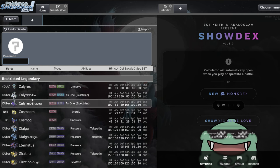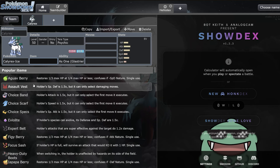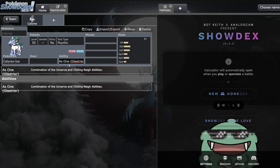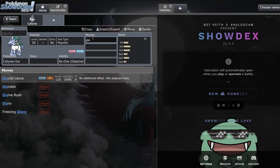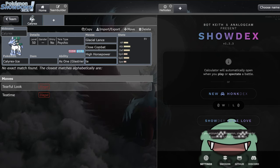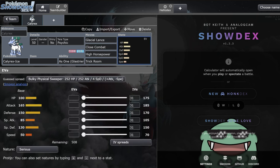Next is Calyrex Ice. I truly think it's probably going to be one of the top five Pokémon in the format. Its signature move Chilling Neigh for both Calyrex forms is pretty busted, especially when you look at Glacial Lance and Astral Barrage. Calyrex Ice has great coverage - Glacial Lance, Close Combat, and High Horsepower essentially hit everything. It's also a restricted Pokémon that can set its own trick room, and at base 50 speed it is the slowest restricted Pokémon in the format, making it a great trick room abuser.